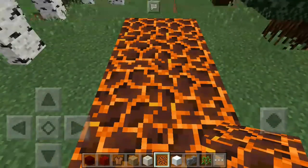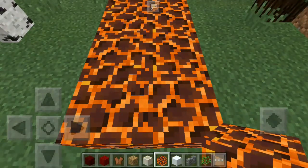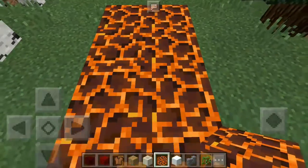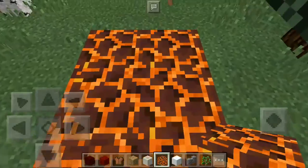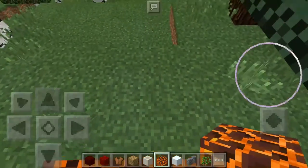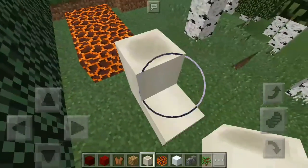In survival mode, if you walk on magma blocks you will take damage. But if you crouch while walking on them, you won't take any damage to your health. I think this is the bone block — I think that's how it works, though I'm not really sure.